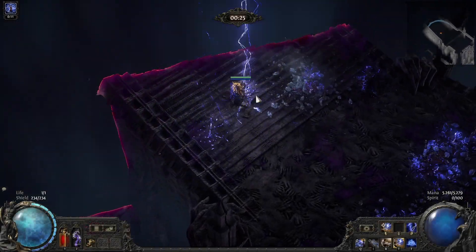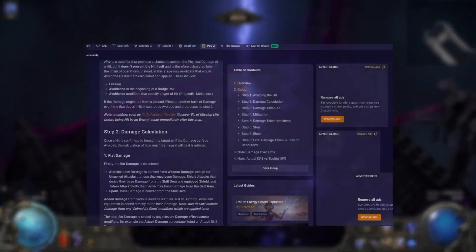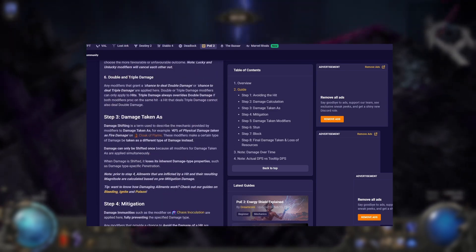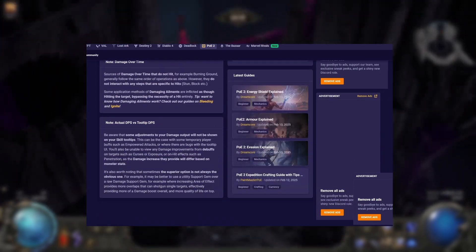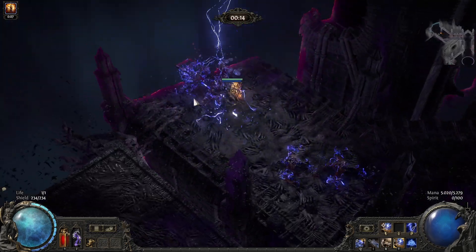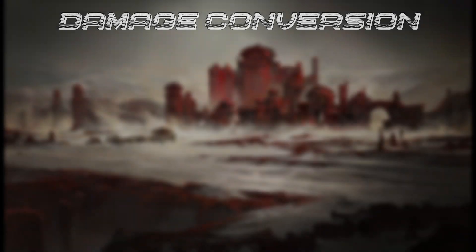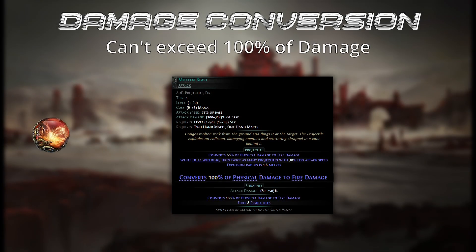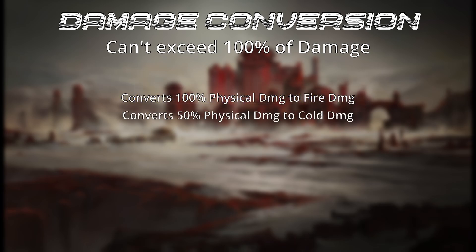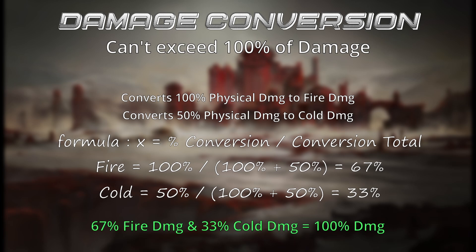To explain different modifiers, we first have to look at damage conversions. I recommend this article on Mobilitics, which explains everything clearly — I'll include the link in the description. In short, damage conversion in PoE 2 happens in two steps and can't exceed 100%. For example, if you have an attack skill with 100% physical damage converted to fire and 50% physical damage converted to cold, you'll end up with 67% and 33% to normalize to a total 100% conversion.